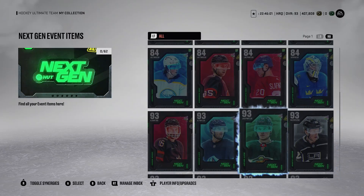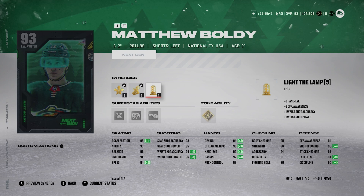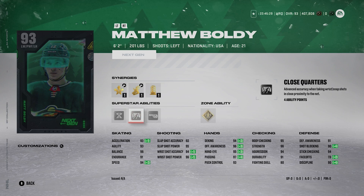Number 6 is Matt Boldy. It was a tough one — I considered ranking him higher. He's 6'2", 201 pounds. Dangle City or Distributor — Distributor is probably what you want active, along with Wingman and Light the Lamp. He's got 93 Excel and 94 Speed, and his shot is good: 92, 95, 94, 96. He has Gold Unstoppable Force and Silver Close Quarters — those are the abilities you want to see. Also 91 Defensive Awareness and 95 body checking — pretty good for a forward. I really like this Matthew Boldy card.